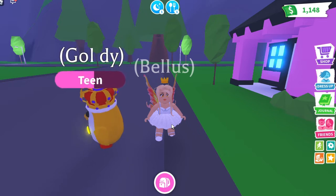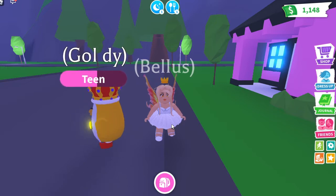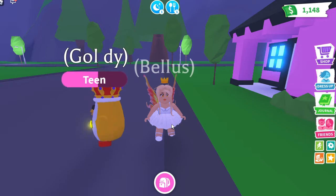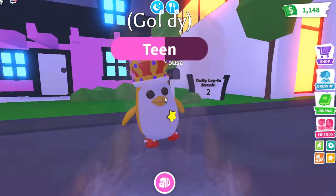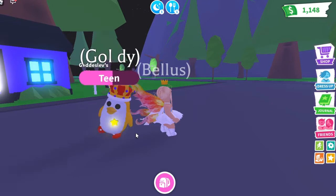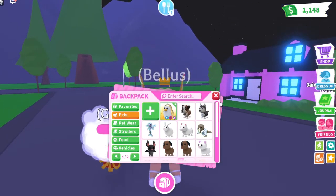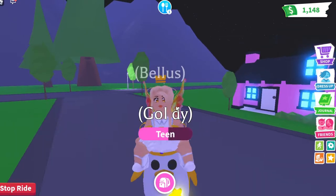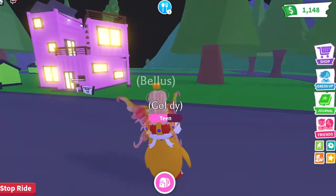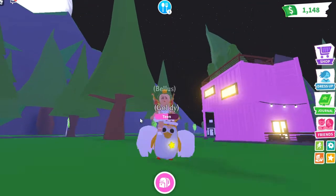Hello friends! In today's video I will show you guys an ultimate pet in Adopt Me — a very good pet. It's a golden penguin that can fly and ride. This is the penguin I was talking about, its name is golden. It looks different when we are an adult in the game — it's so large. It looks pretty cute!